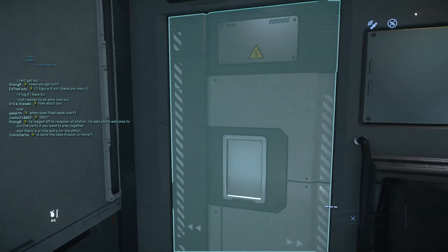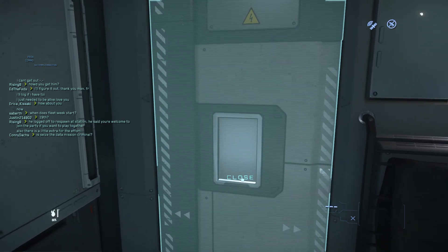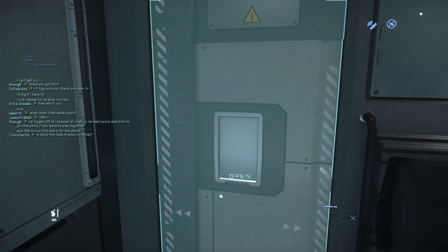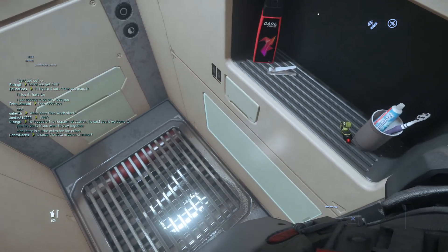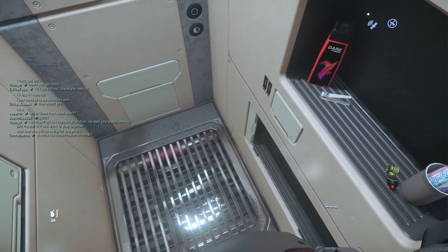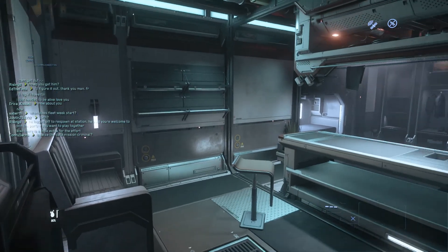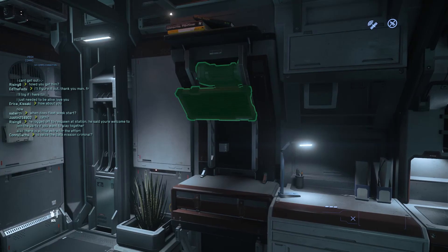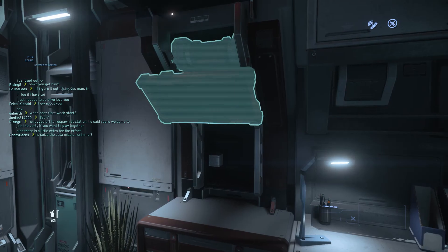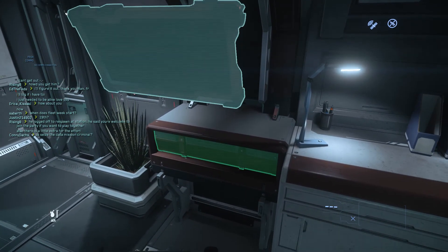I have it set in my settings to highlight things you can interact with — you can see how the door highlights itself green. Press F and you get the option to open or close it. When the highlight is a cayenne/orange color that means you're in range to interact; when it's solid green you're out of range. As you get closer it turns cayenne indicating you can interact. You can power on units, pull out desks, and interact with many things in your apartment.